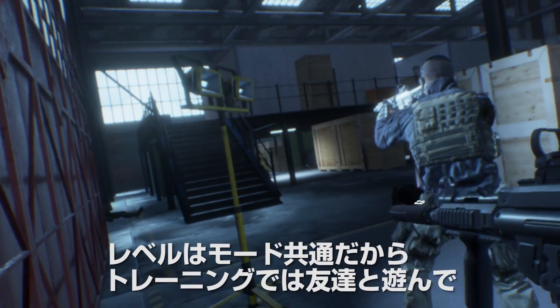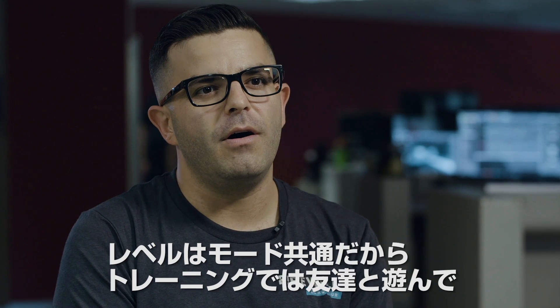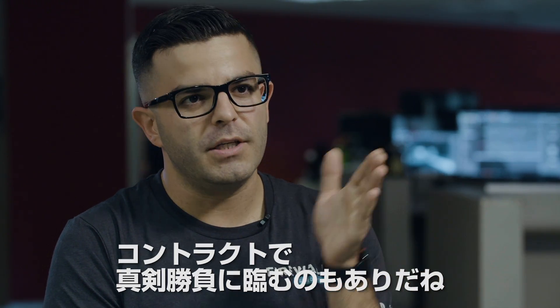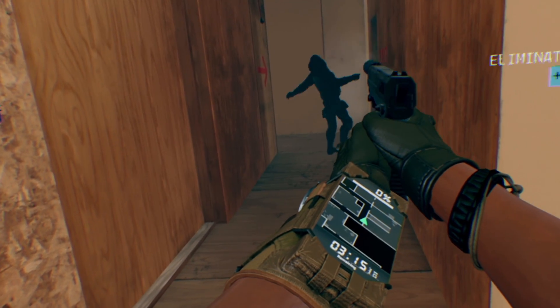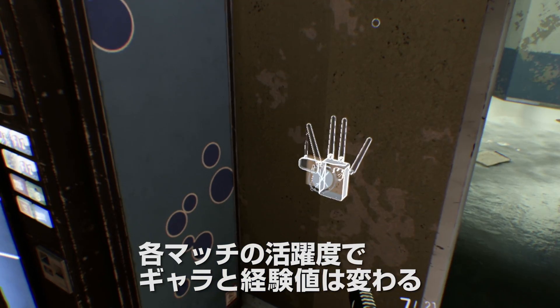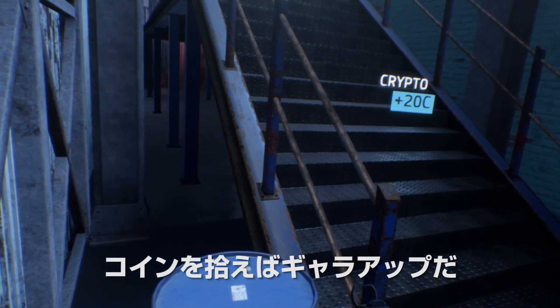We have a shared progression system. So what that means is if you play training with your friends in Firewall, your progression that you accomplish in training carries over into Contracts PvP. Each round will conclude with varying levels of Crypto and XP, depending on what you do in the map, and there are also Crypto pickups and Intel pickups.